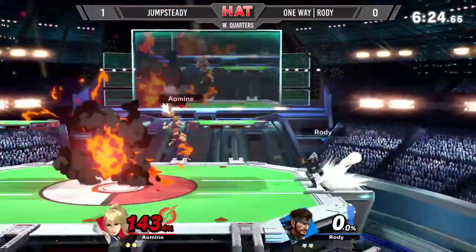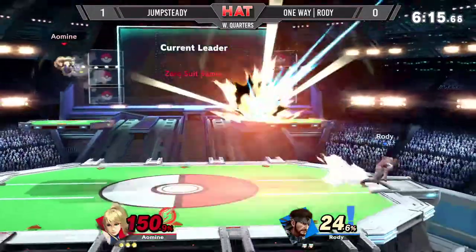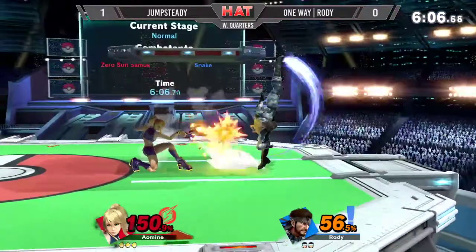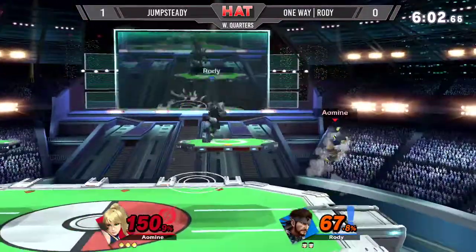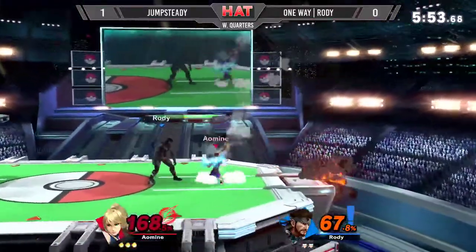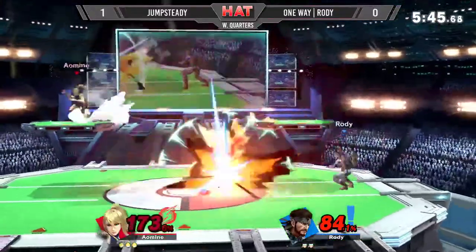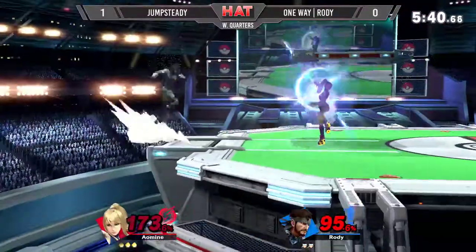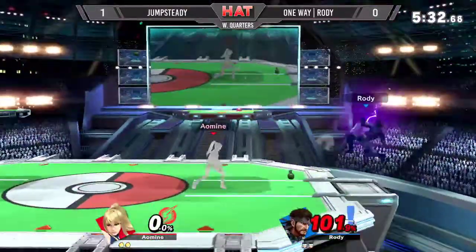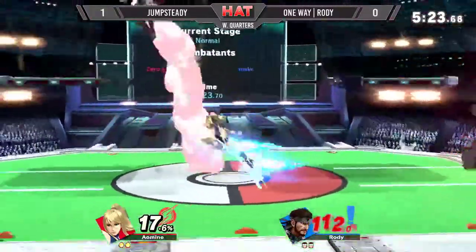Jump Steady once again with the lead. Jelani air dodging past that once again — it's not quite true, and Rhodey hasn't been waiting for the air dodge, or maybe he's just doing it too slow. It's a pseudo-confirm — kind of works, kind of doesn't, but it's definitely a setup nonetheless. So it's one of those combos that isn't fully true, but if you can air dodge out of it, they can read it. Nikko is informing me that Nair one into F-tilt one is true, but the second F-tilt won't connect. Jump Steady up a sizable amount right now.